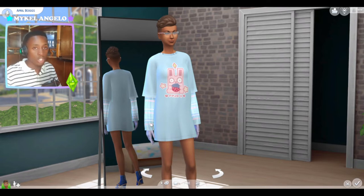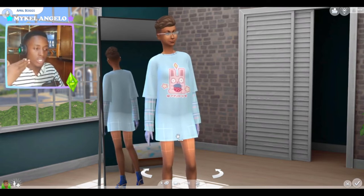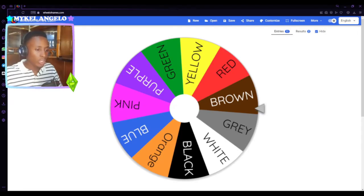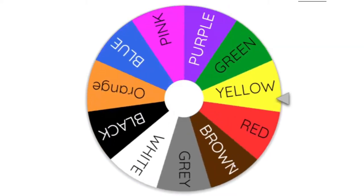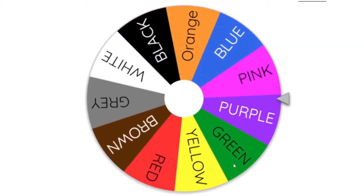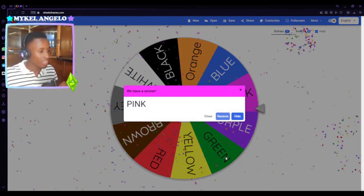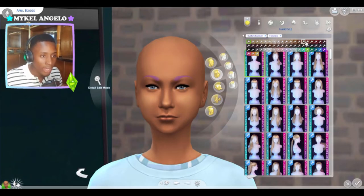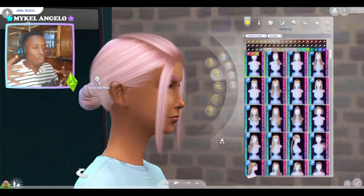We're going to be styling her depending on the traits, which is going to be real fun. First we'll start with her hair, then put on skin details depending on the hair. Let's spin the wheel! Okay, pink hair! I'm gonna take everything off her.